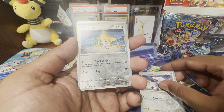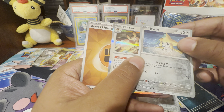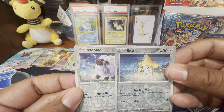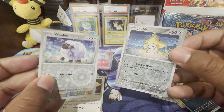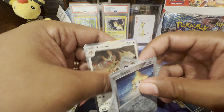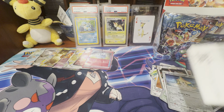Can you all see that that Jirachi looks really faded? Is that just me? Let's look at it against Wooloo. It looks a little faded to me. Sorry everybody. Here's the code card for y'all.